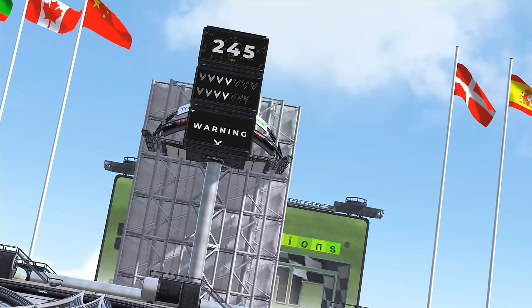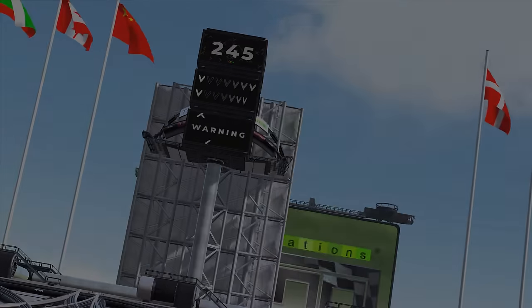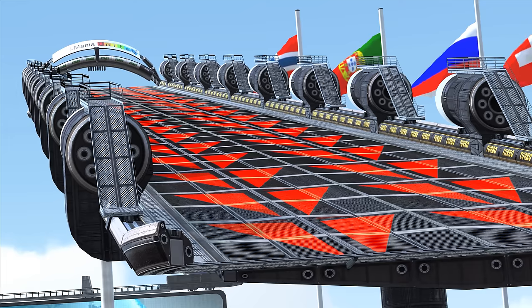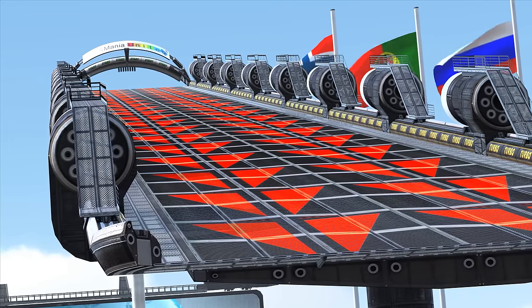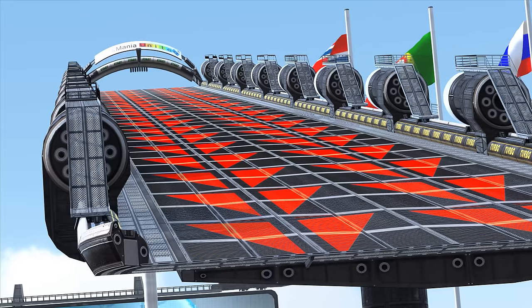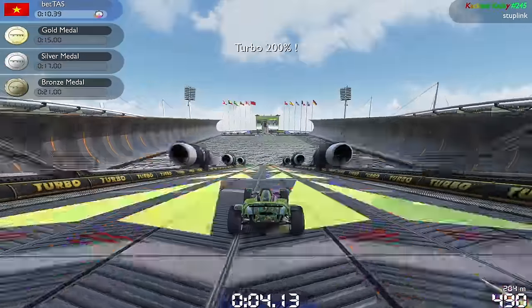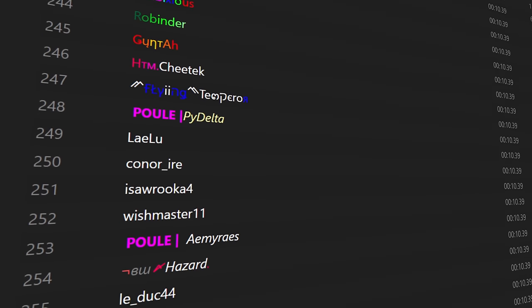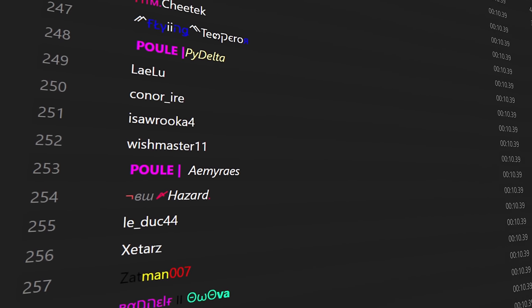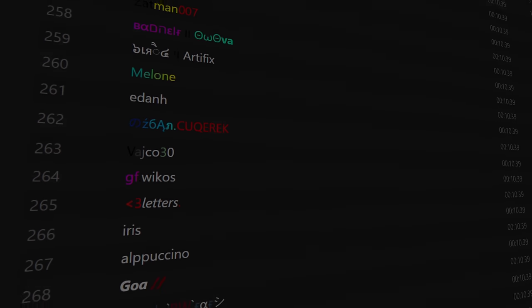With these four input timings known to the public, players now had two 200th windows in which they could press a single key to secure a finish on a Khaki map. This discovery was significant because it transformed a completely luck-based track into one that relied solely on skill. Hundreds of players finished the track using this strategy, as nailing a single frame-perfect input timing can easily be done given a few minutes of attempts.